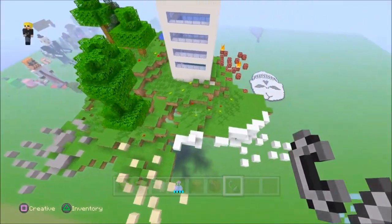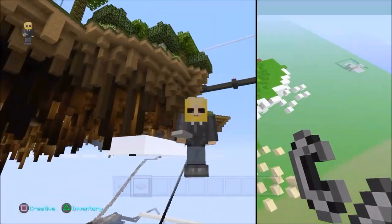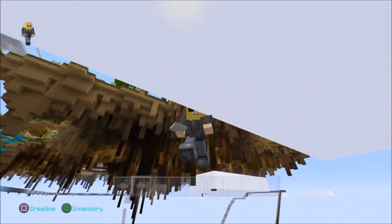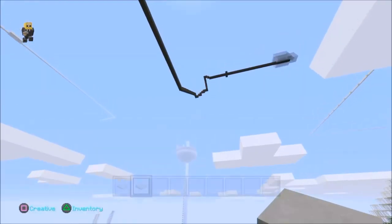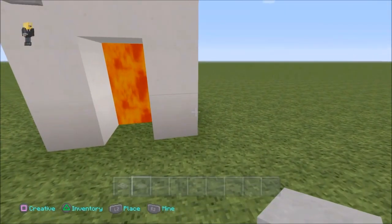Well, that's enough for this. In a moment I'm going to go back to my world and I'm going to show you how to build this epic compact lava door. Hi, I'm back in my world. Come back down and I'll show you my tutorial section. We're nearly there guys. Alright, so this is my lava door.